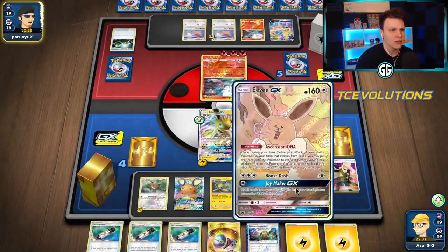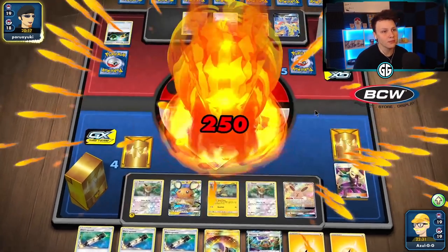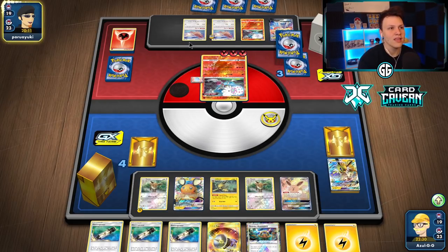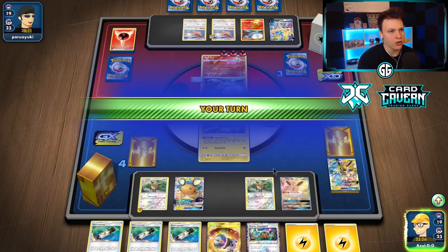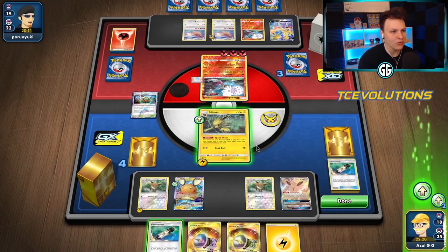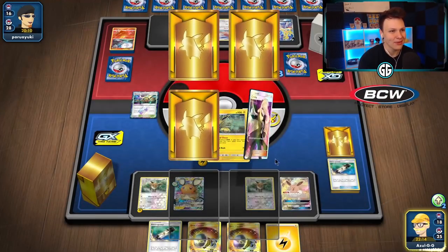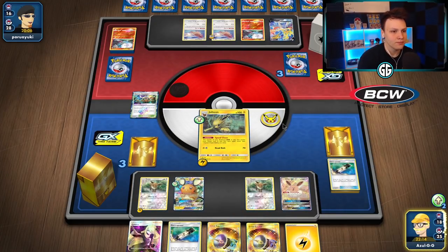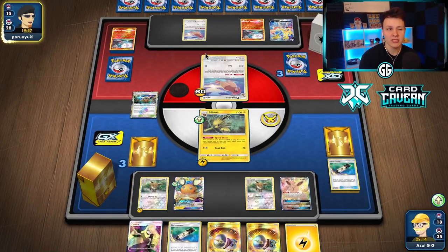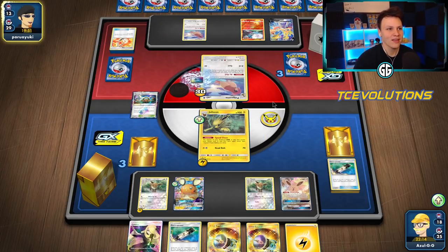Hopefully we top-deck Jolteon, then go from there. Here comes the Circus — and a Lucky Egg too. We don't have Stamp to disrupt them. Their hand is going to get plus three cards off the Lucky Egg. It's interesting to play Lucky Egg alongside Pidgeottos, but definitely not the worst. Lining up the Head Bolt — that's not a Jolteon GX, this is starting to slip away. Double E Power Head Bolt gets the knockout. They're going to draw a lot of cards off that. Sent up a Pidgeotto — that probably means they have U-Turn Board. There it is, plus a Lucky Egg.